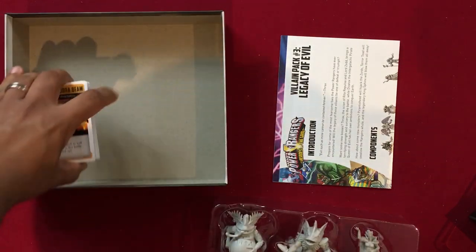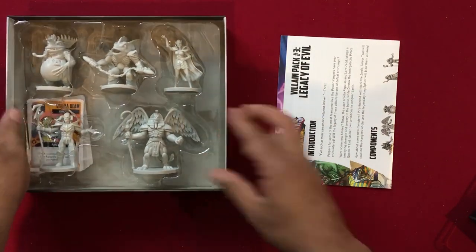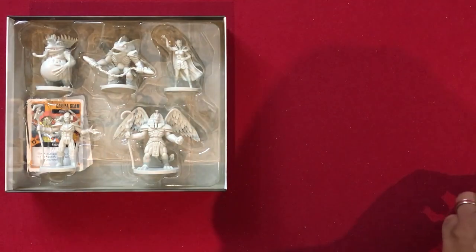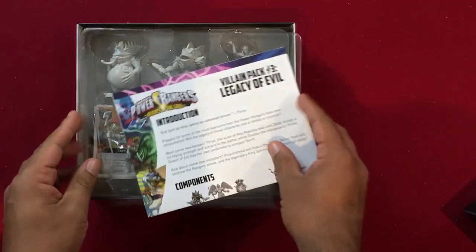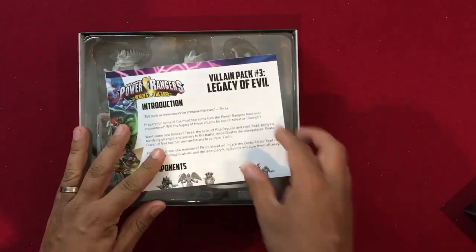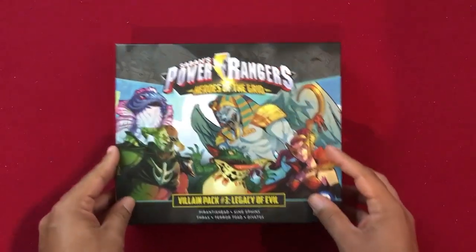There you have it — we've now taken a look at all the components and what's in the box for Legacy of Evil, the third Villain Pack. We've got one last thing to take a look at: the scenario book and a few extra cards included in this round. Keep it right here — we'll be back in a flash.